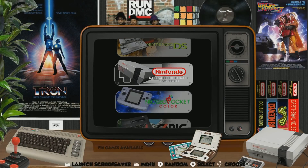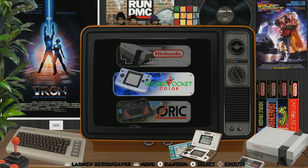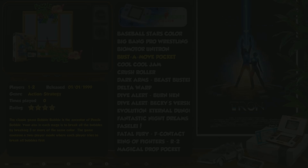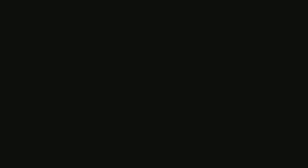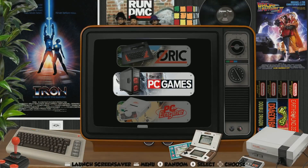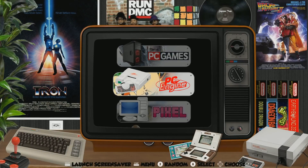Nintendo: 786. Neo Geo Pocket Color: 40. Zork: 5. PC games — I don't think there's any DOS games on here, I think they just installed DOS Box for you. I'll have to go ahead and network into the Pi and check that out. PC Engine: 100.